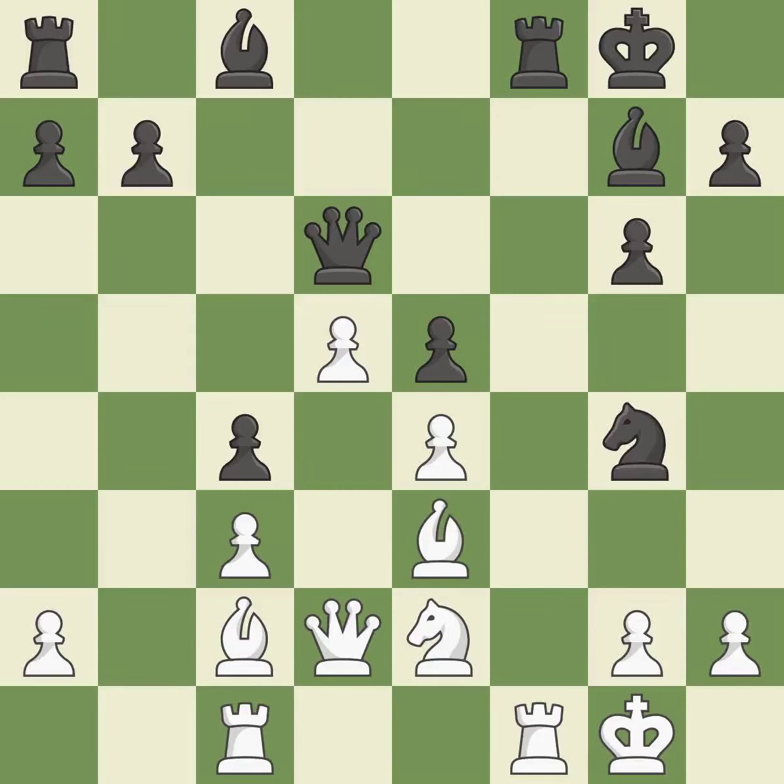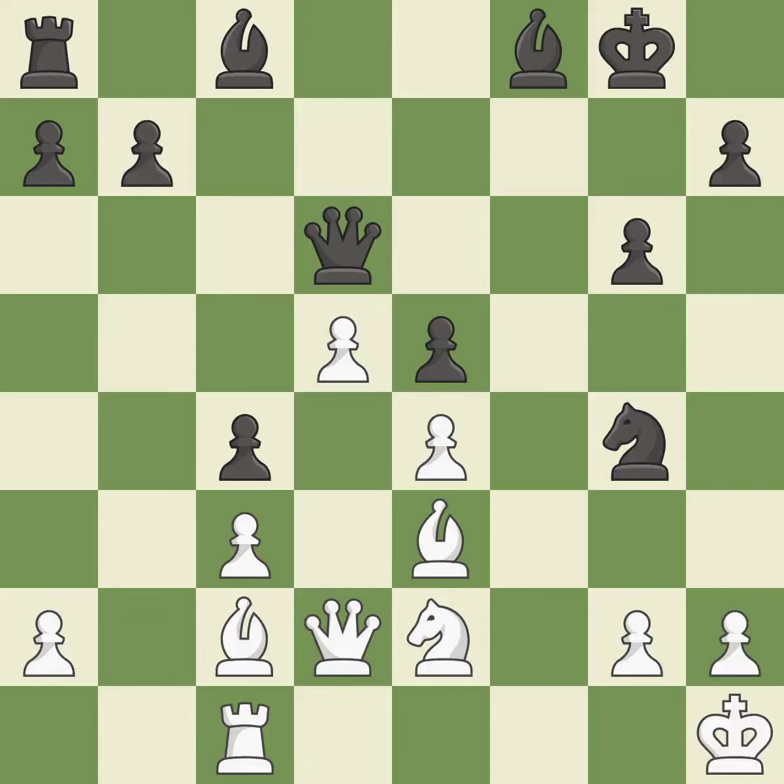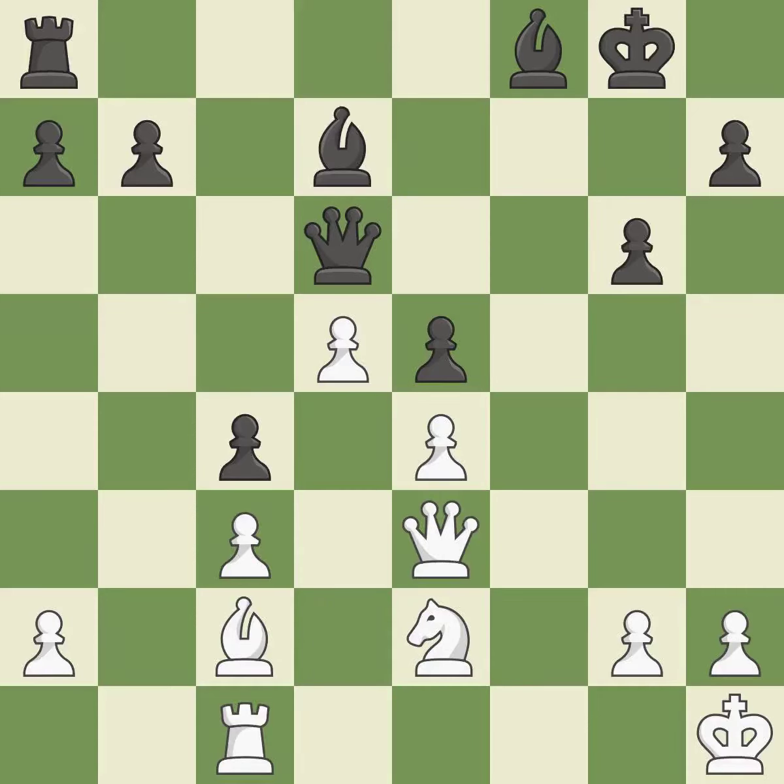This offers to exchange pieces of equal value — this is the only good move. It is a fair deal after all captures. A bishop grows from its initial square, activating it. The rook is now on an open file, making it easier to control squares all over the board.